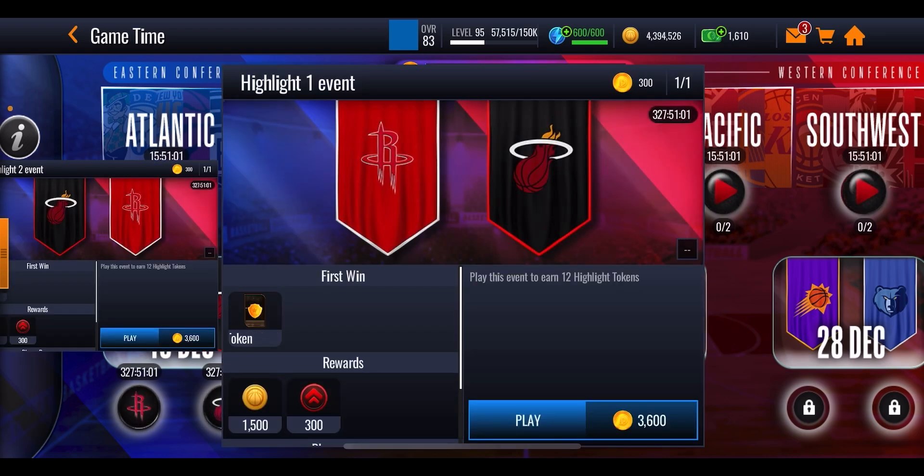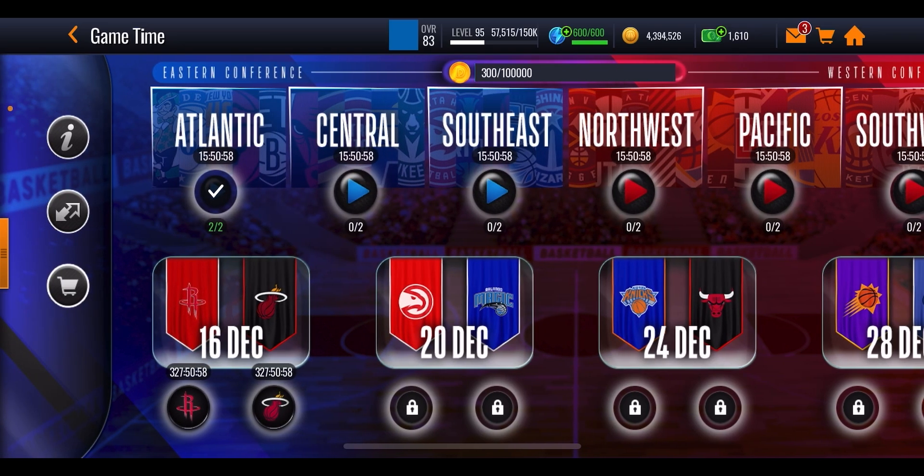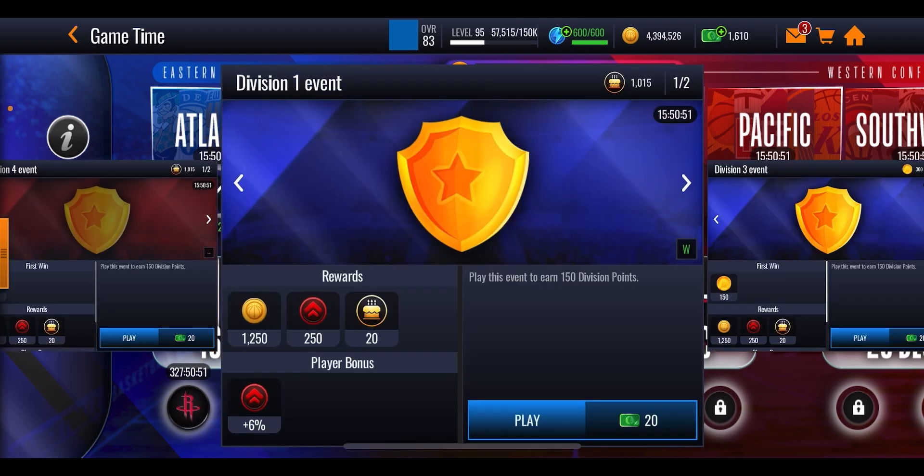The benefit with this promo is no event costs stamina. However, that is also kind of a drawback, as you'll notice with the top row of events they each cost 20 NBA cash. You'll also notice that not only are they going to give you points, they'll provide additional rewards.